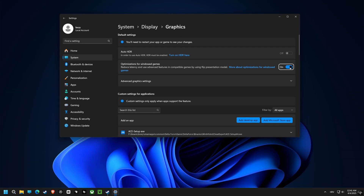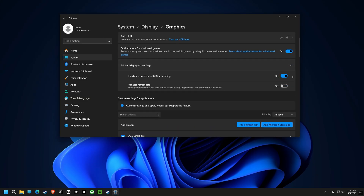Now let's flip the switch and enable Optimization for windowed games. This forces Windows to treat your game as a priority, even if it is not fullscreen, for smoother gameplay.